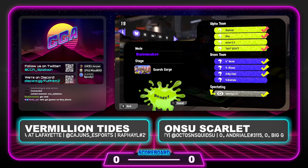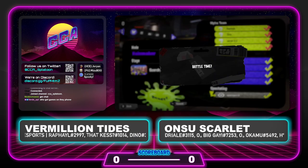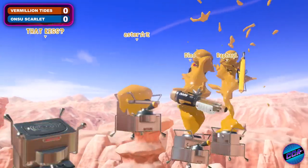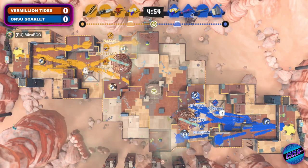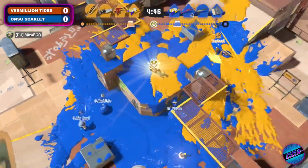Exactly. A lot of ground to fight for, especially on this first map — Rainmaker on Scorched Gorge. With a lot of open space available to both teams, it's all a matter of who can take advantage of that area and stake their claim right off the bat in game one. I'm noticing a lot of versatile players here. Taking a look at these two teams, lots of weapon diversity, which I really like to see. We have a wiper on the side of Vermillion Tides — the Dualies Squelchers — and on ONSU Scarlet we see the Sloshing Machine and T-Tech.